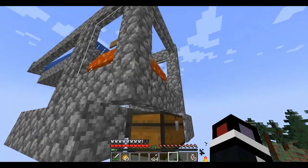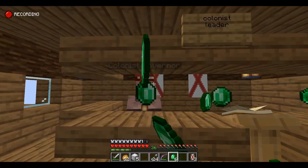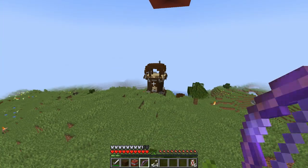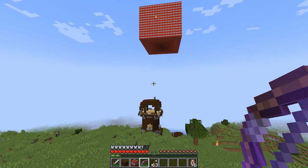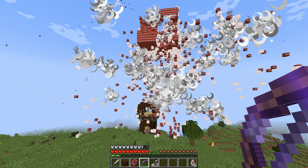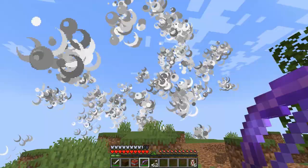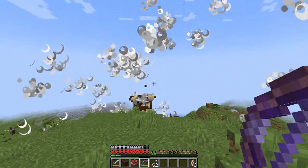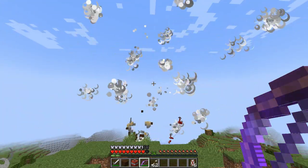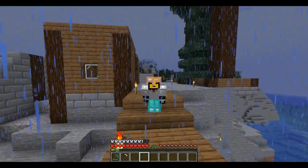And now there we have it: a prosperous colony with a good economy, villagers working including the natives, a good road for transportation by land and sea, a decent military, and a governor in charge — even though they don't do anything. And if you ever encounter one of these outposts, you can just do the ethical way. If you're ever feeling stale, you can just expand your colony or dominion to make it larger. Anyway, I hope you learned something. Goodbye and happy colonizing!